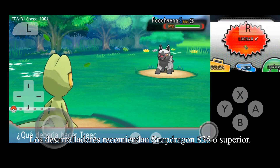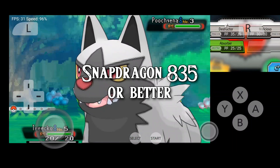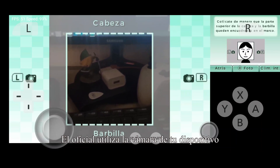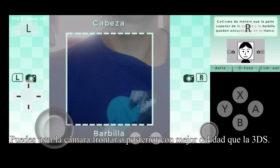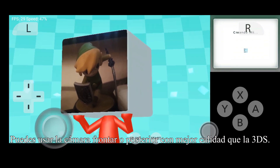As for hardware, the developers recommend a device with a Snapdragon 835 or better. So what's the difference with the MMJ version? The official version utilizes the camera from your device, which is required in some games or for scanning QR codes. You can use the front or back camera and take pictures, even at better quality than the original 3DS.